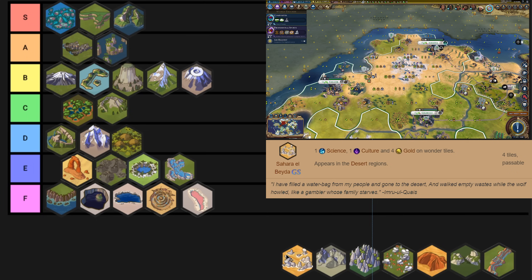For every king at the top of the list there's going to be a pawn at the bottom. Unfortunately Sahara el Beyda belongs down in F tier. The reality is it's a desert wonder where the tiles can't be improved. It can be really nice if you have Petra, or if you have Nazca in your game and can get Nazca lines beside it. But otherwise it has all of the problems of Pantanal, Chocolate Hills, and Gabustan — but it's a desert wonder. These already have traits working against them, and adding in that they're desert wonders just makes it downhill.